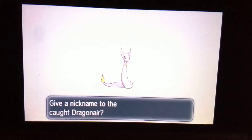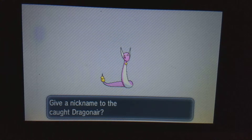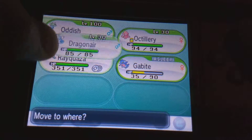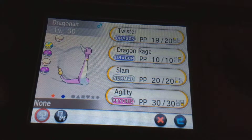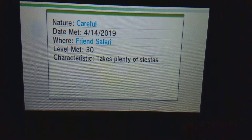Okay, I'm really curious — is it hidden ability? You cannot see it in the brightness, but there we go. Let's look at this beauty. Literally five minutes after. I was not expecting that. It's a male. Please be Shed Skin. I don't mean Shed Skin, but it's Shed Skin anyway. It's actually not a bad nature for a Dragonair — Careful nature.